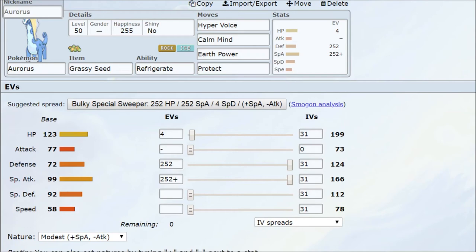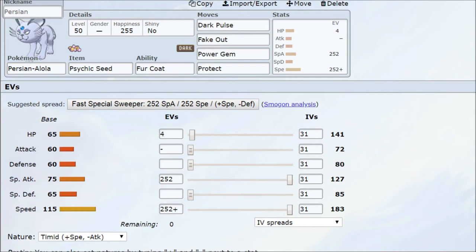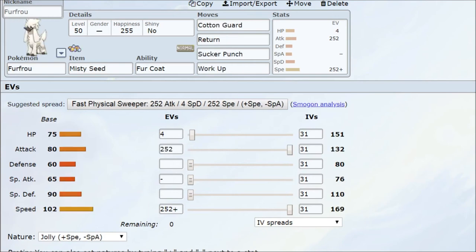Now for another candidate — Alolan Persian with the Psychic Seed. The reason is the Fur Coat ability, which reduces all incoming physical attacks by 50%. Why not make it even harder to KO by strapping on a Psychic Seed to increase its Special Defense stat by one stage as well? That makes it really difficult to take down from either side.